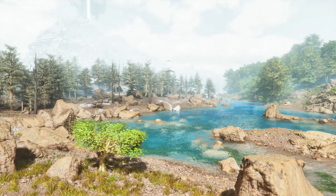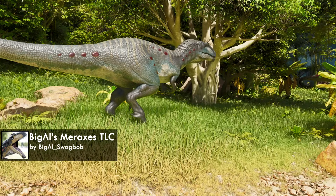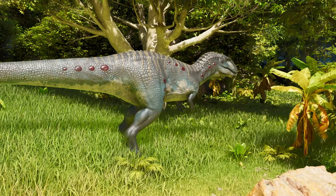This large relative of the Carcharodontosaurus is actually named after one of the dragons in A Song of Ice and Fire, brought here to Arc Survival Ascended by Big L. According to the mod page, all we have to do to tame one is feed it one of our unwanted babies.